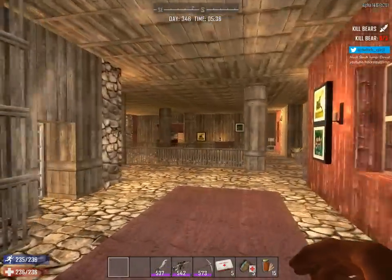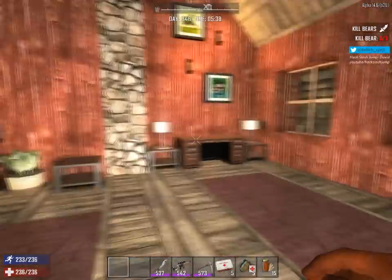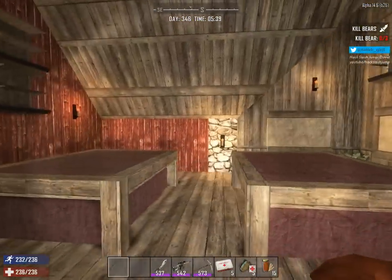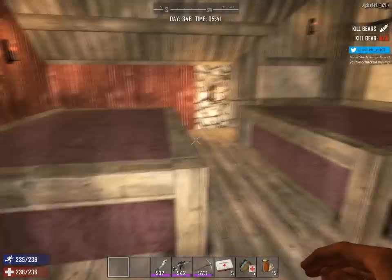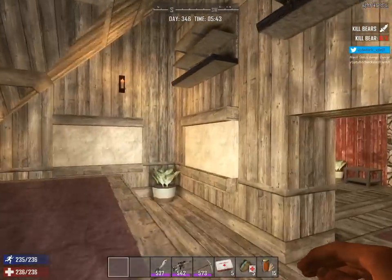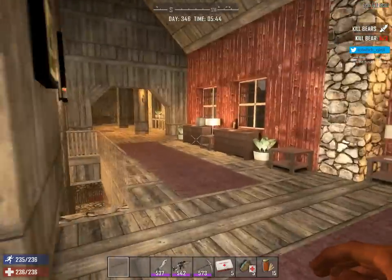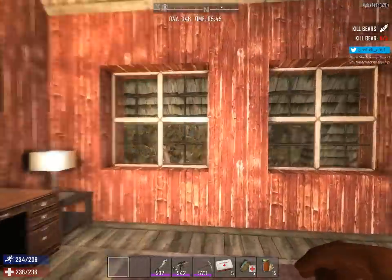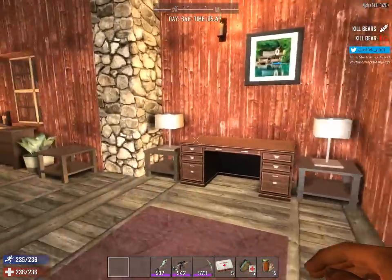Let's go up to the third floor, where we have what I intended to be a pool room — a billiards room. I couldn't get green tops or pockets or whatever, so you'll just have to use your imagination. Third floor hallway. Here's my little garden that I used to feed myself with while building.